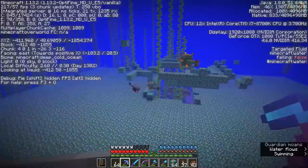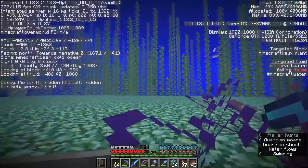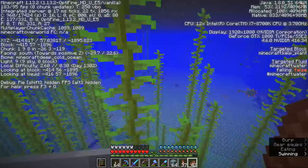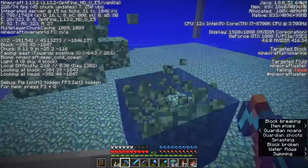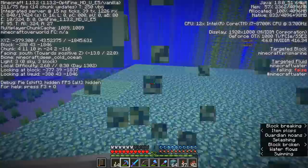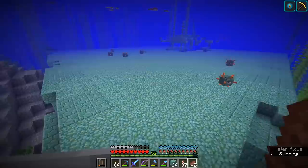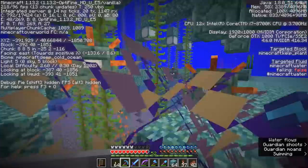I've got the F3 debug screen open because I'm keeping the closest eye on where it says 'targeted fluid' on the right hand side — it says 'water falling: false.' That is good because falling water means it cannot hold a bubble column. If the falling water is true that means that we have a problem. Thankfully all of the water sources in here seem to have reformed okay. It's an absolute miracle as far as I'm concerned because I honestly didn't think water physics in Minecraft were going to be reliable enough to be counted on like that. And so far I've managed to do it — fingers crossed, don't want to jinx it — without dying once to these guys.